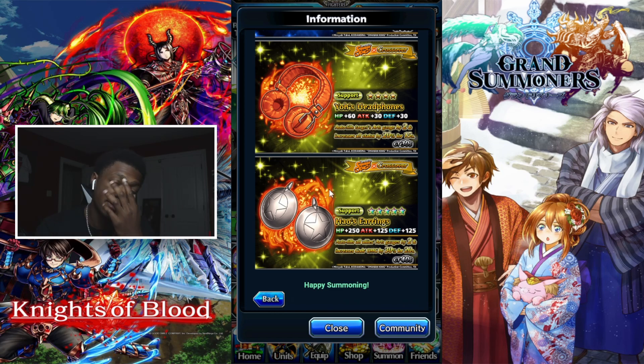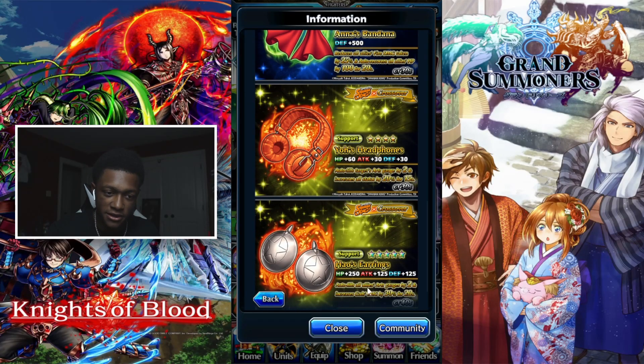The last equipment is Hao's Earrings, a five-star support that auto-fills all allies' R gauge by 2 and increases gods' damage by 30 for 20 seconds, with a CT of 40 seconds. Of course if you don't have any gods on your team you can still run this equipment — you're not going to get the full use out of it — but you're still getting that R gauge fill for 20 seconds. If you are running gods, this equipment will be really helpful to damage overall.